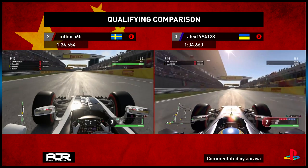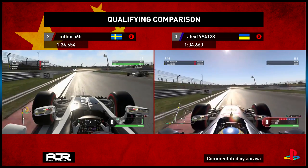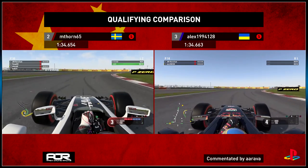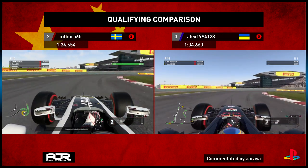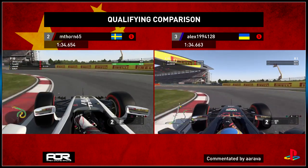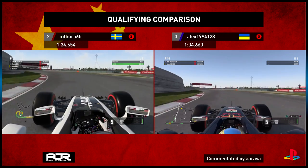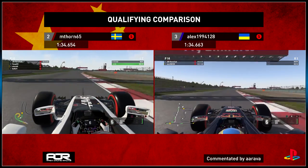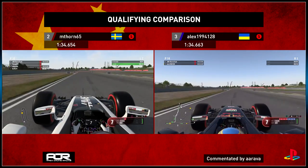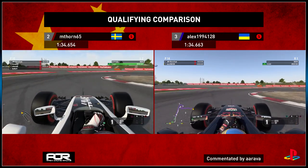We join you for this race's qualifying comparison between M Thorne's Haas on the left and Alex's Red Bull on the right. Both drivers very closely contested for qualifying, as you'll see. They both go into Turn 1 with very similar lines, M Thorne opting for second gear in the earlier part of the corner. Both eventually going down to second for the second turn, and you can see on the exit of the corner M Thorne chopping away at the wheel. Alex has a very nice smooth exit, and as we come up towards the end of Sector 1, Alex is just marginally ahead of M Thorne going into the second sector.